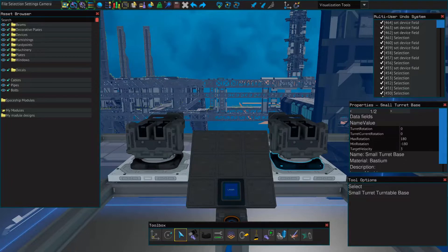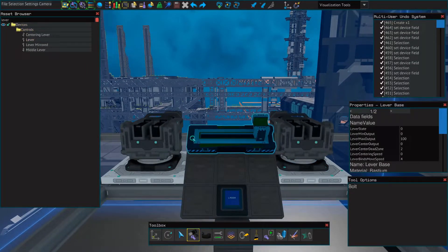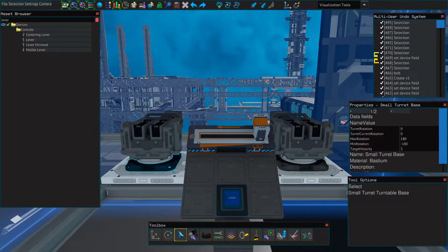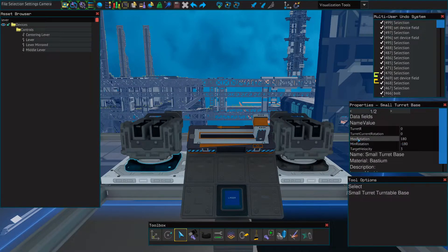Now that we have our buttons set up, let's also set up a lever so that we can easily rotate our turntables in case we need to rotate our lasers. First, we'll need a lever — just a regular lever will do. We'll place it down; remember to bolt it. Once our lever is down, we'll select our small turret base — this will give us some options in the property box. We're going to focus on turret rotation and change this to 'turret R' so that it's easier to work with. Next, we'll select our lever and where it says lever state, we'll type in 'turret R'. The minimum and maximum output will represent the angle of the small turret base. The maximum rotation is 180 degrees and the minimum rotation is negative 180 degrees. Its current state, where it's facing directly forward, is 0 degrees.